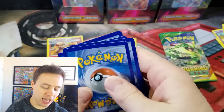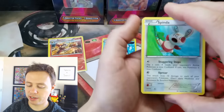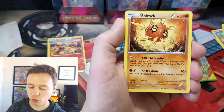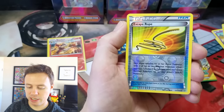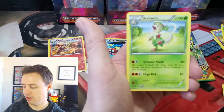I already have Master Sets for all of XY — I got a Master Set for each one — so there's no cards that I'm actually looking for out of these. This is all just strictly fun. Neat Arena. Escape Rope Reverse Holo. And a Breloom Rare.